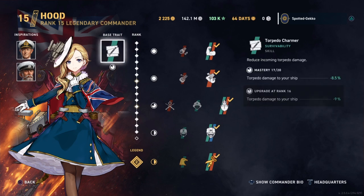Her base trait is quite an interesting skill — it's called Torpedo Charmer. It reduces the incoming torpedo damage to your ship, basically increasing your torpedo belt. At mastery 17 of 20, it gives minus 8.5% to any torpedo damage that strikes the ship. So if you have, for example, a 40% torpedo damage reduction belt, you effectively have a 48.5% reduction. That's a really nice skill, and it works out really well for the Hood.